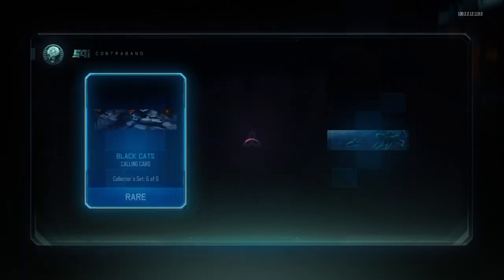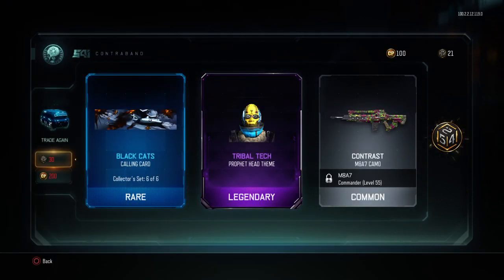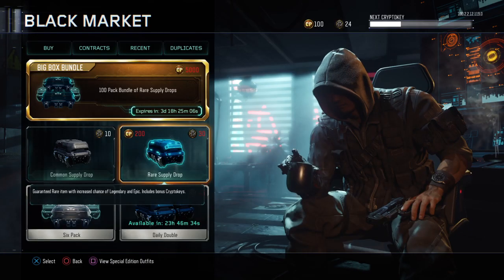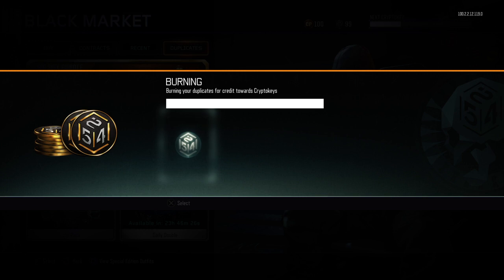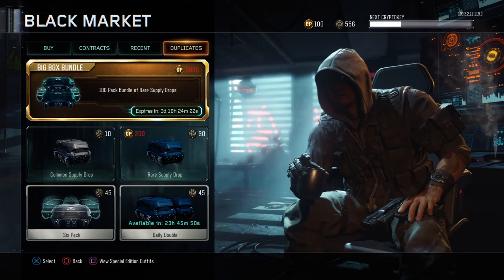We've got 51 left and then a bunch of dupes to get rid of. I'm going to burn all these dupes — 45 common, 47 rare, 29 legendary, and 14 epic. How many am I gonna get? Like another 500? This could take a while: 174, 256, 344, 414, 496, 556 — holy crap, I got a ton more.